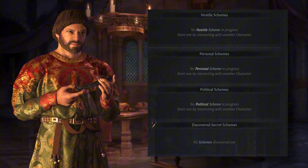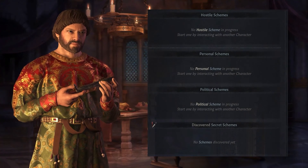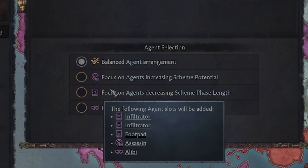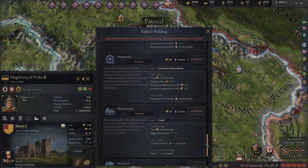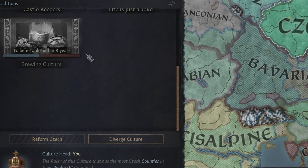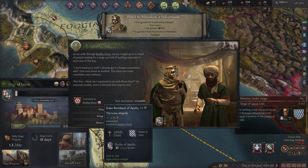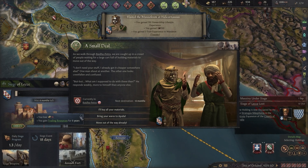There are also some updated character portraits, particularly for wandering or displaced nobles, which help add depth to these travelers as you deal with them. With that said, Wandering Nobles isn't perfect. The new wandering mechanics, while interesting, can sometimes feel like they add a bit too much chaos without enough tools to control the fallout.